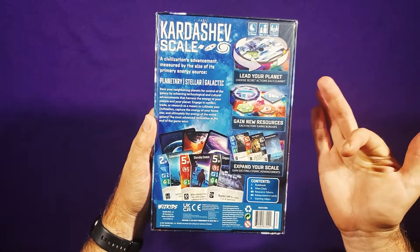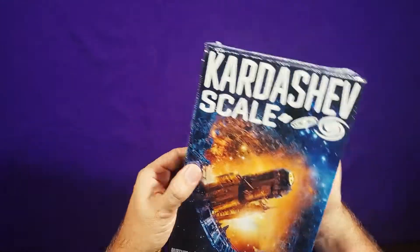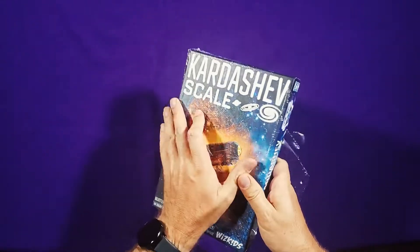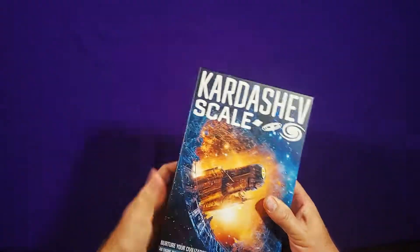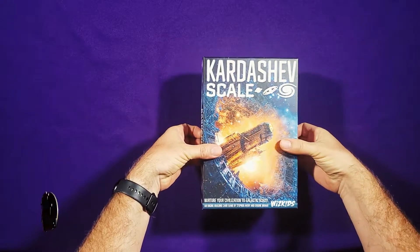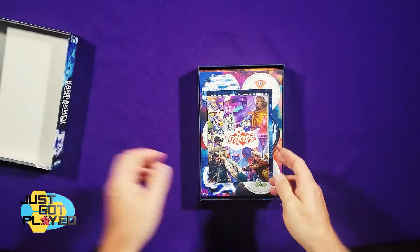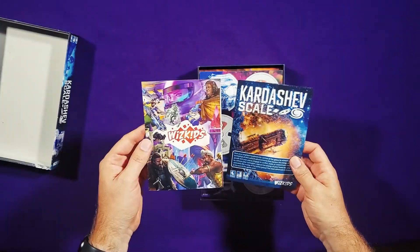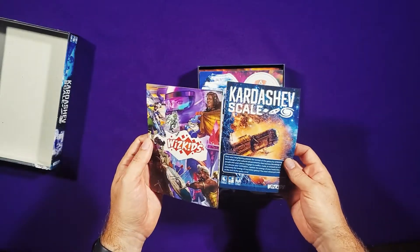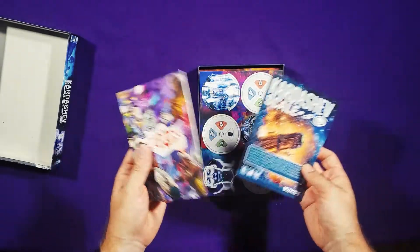Lead your planet, gain resources, expand your scale. Kardashev was a Soviet astronomer who, in the 1960s, proposed this idea that there were different levels of alien evolution. Type 1 was that you could capture and utilize all of the energy coming from your star to your planet. Level 2 was all of the energy capture and use from your actual star.